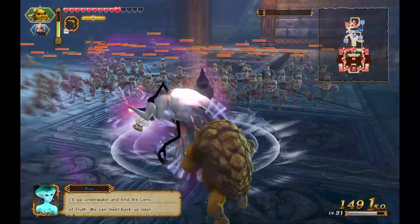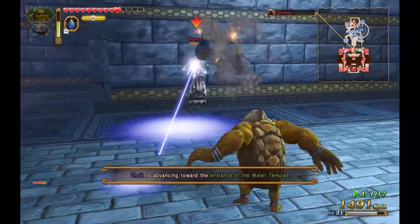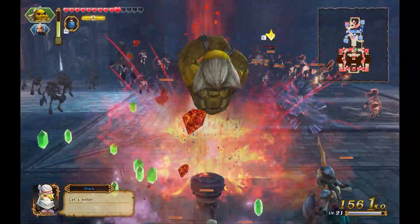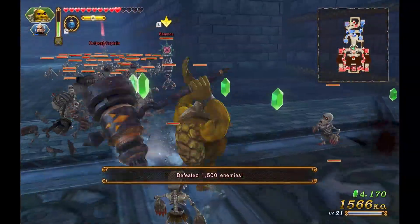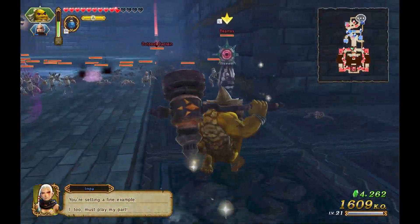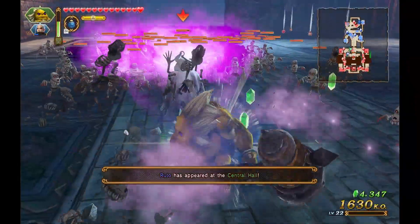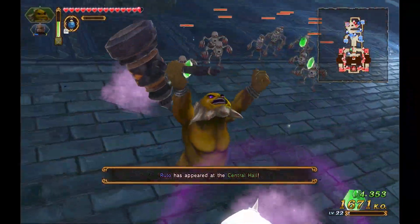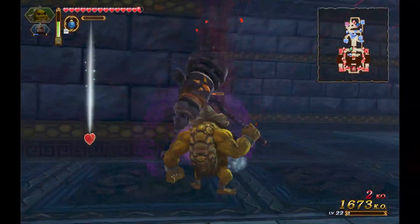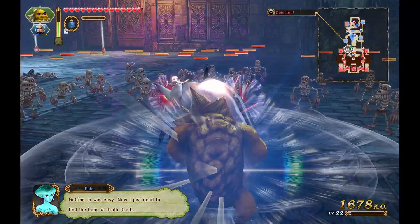Got some more — there's a Beamos over there to throw my bomb at. Let's clear as much of this as we can and make sure nothing gets out towards Impa. We got hurt by that Beamos. We got a level up too — we're level 22 now. We're doing pretty fine. Getting in was easy, now we just need to find the Lens of Truth itself.